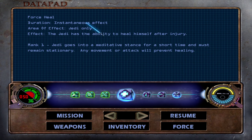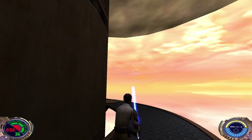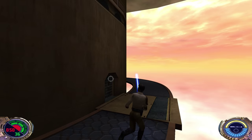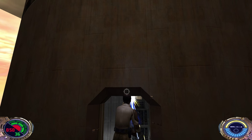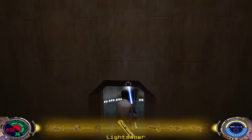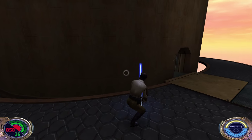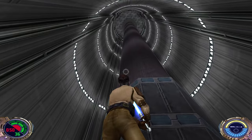Oh okay, here we go — now we got regenerating health so we're good to go. Welcome back everyone. I have to wait for this to go down. Air comes out of it — why do they have pistons here?